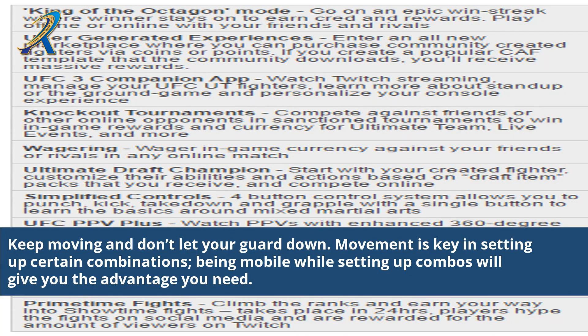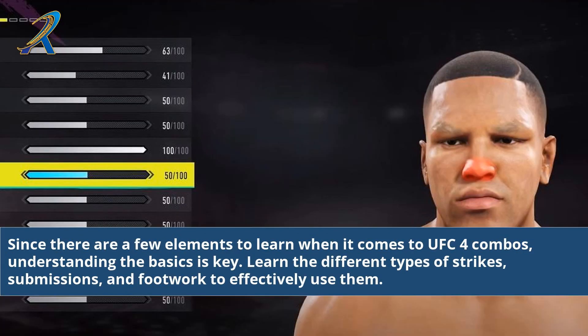Keep moving and don't let your guard down. Movement is key in setting up certain combinations, and being mobile while setting up combos will give you the advantage you need. Since there are a few elements to learn when it comes to UFC 4 combos, understanding the basics is key. Learn the different types of strikes, submissions, and footwork to effectively use them.